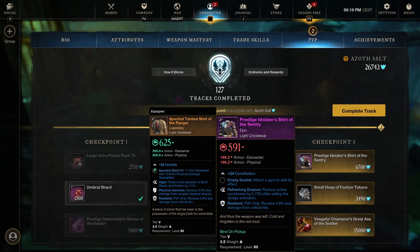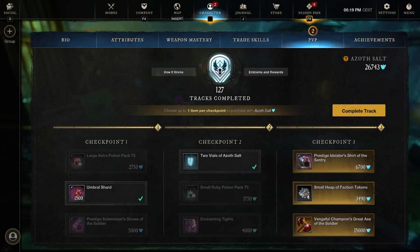We've got the Prestigious Idolater's Shirt of the Century — Refreshing Invasion and Resilient. Refreshing Invasion is a pretty good refreshing, especially for players that play Dexterity, because Dexterity has a lower cost on dodges, meaning you can do three dodges in your stamina bar while other players can only do two. So you're going to get more out of Refreshing Evasion if you play Bow, Musket, or Rapier — anything Dexterity-wise. Not bad for a piece; it's Constitution, light chestwear, so you'll need medium pants to make a light loadout, but still a pretty good piece.